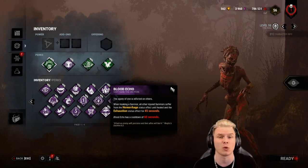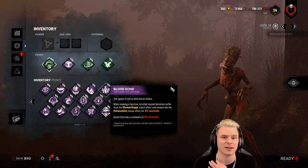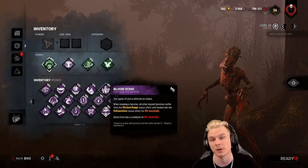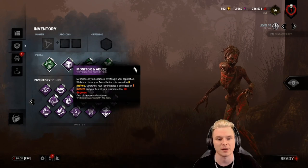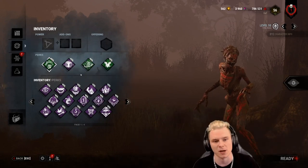Blood Echo also means injured survivors are exhausted for 45 seconds, so they can't Sprint Burst or Dead Hard. They can still use Adrenaline if they pop a generator, because Adrenaline does trump everything. So that is why I run Blood Echo rather than Monitor, though I've been having a lot of fun with Monitor too.